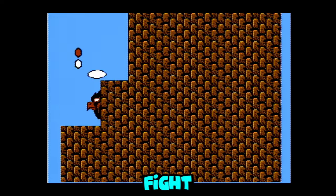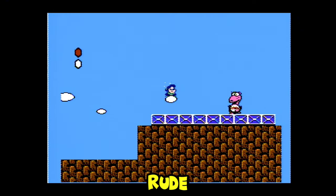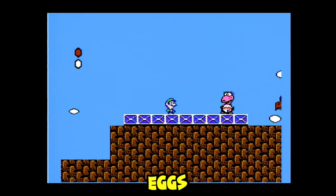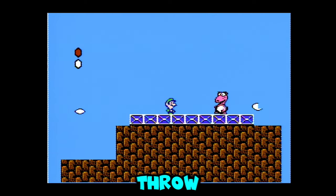When you get to the boss fight, Birdo will shoot eggs at you. Don't get hit in the face by the eggs. To win the fight, jump and pick up three eggs and throw them at Birdo.